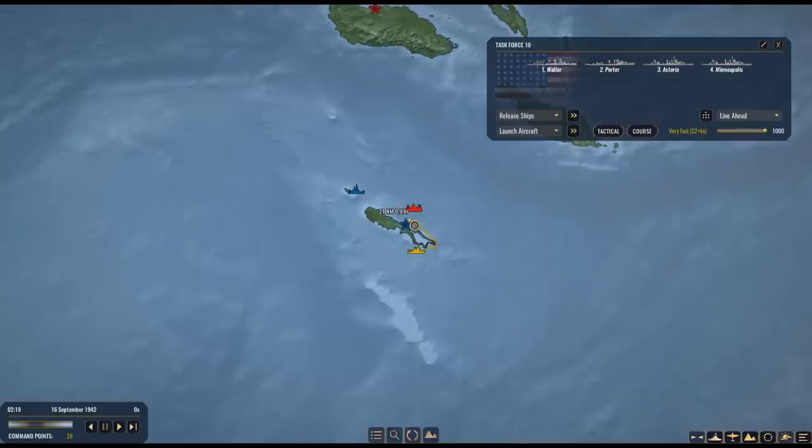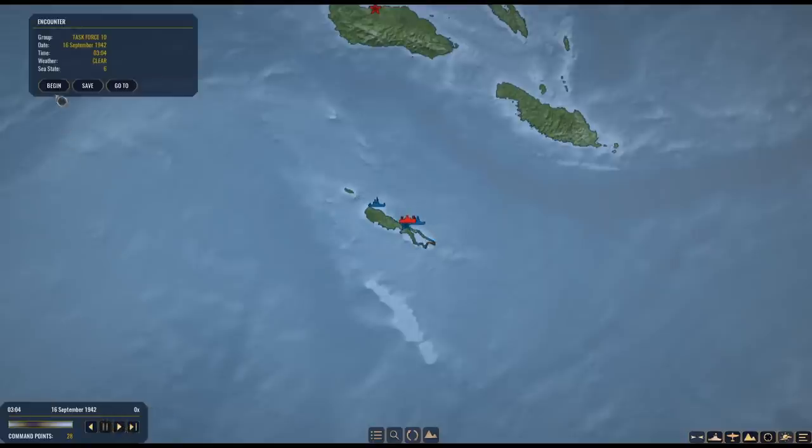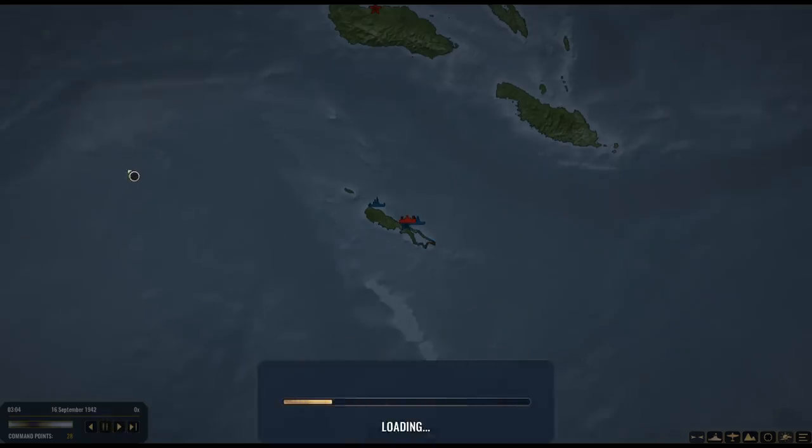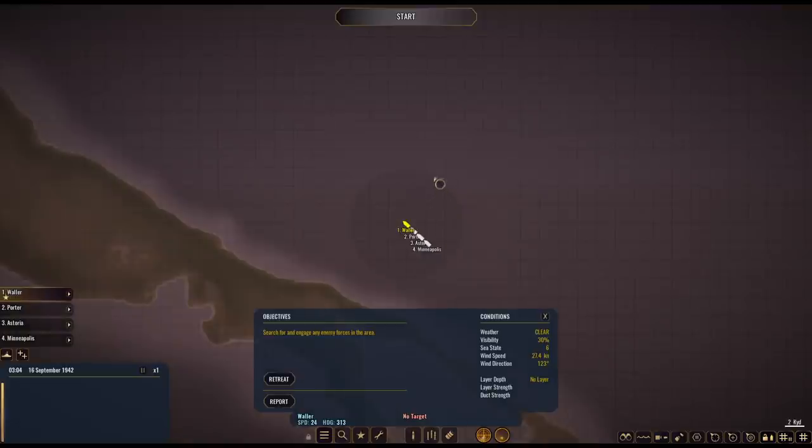We're about to jump into a battle that's a little more even than I'd like. We've got two heavy cruisers and some destroyers. I think the enemy has one heavy cruiser, but we should win this thing. The Japanese are engaging us at night, so let's go ahead and jump in and see if we can stop the invasion of Rennell Island with the Japanese troops still on their ships. Worst case, we focus on the transports and just let our ships get sunk.